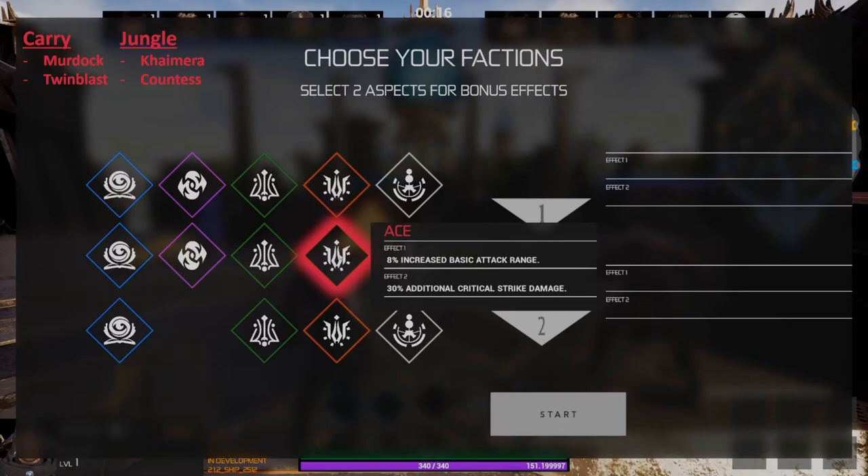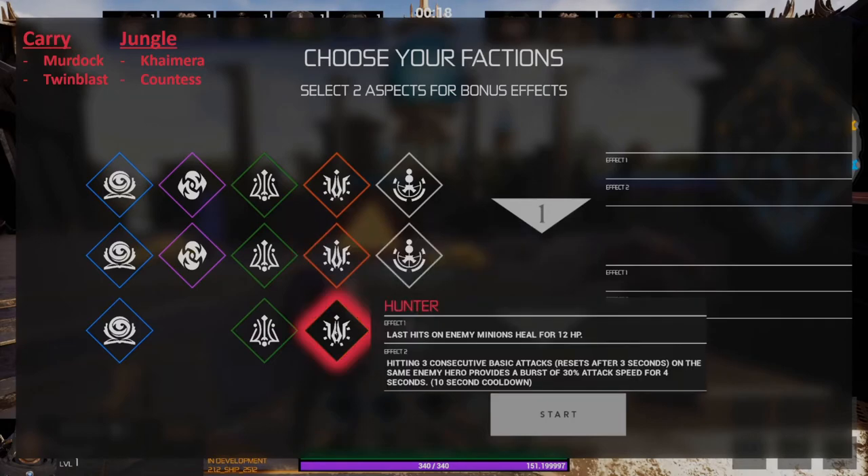The second faction in the red group is Ace — this gives you increased basic attack range and also gives you 30 percent additional critical strike damage, becoming increasingly useful as the game goes on. The last faction in the red group is Hunter — this gives you healing for last hitting enemy minions and increased attack speed for attacking the same enemy three times consecutively. This is very useful in the early game; however, this faction drops off very heavily by late game.